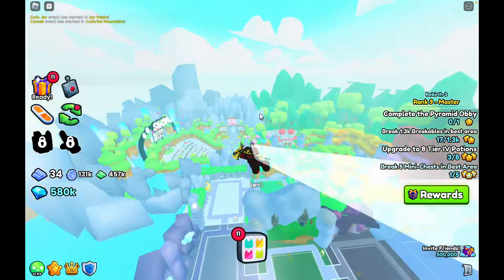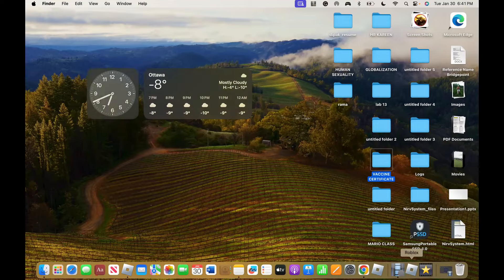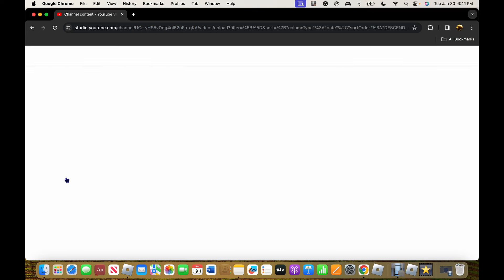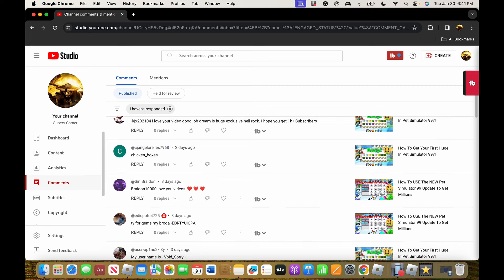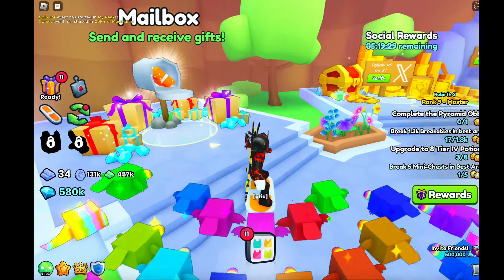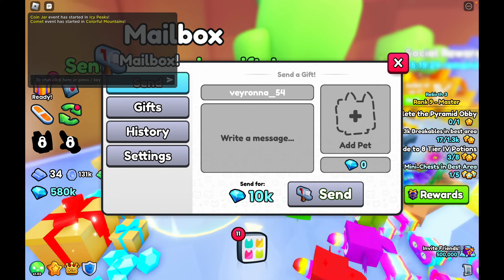So the giveaway works like this: I open YouTube Studio, go to comments I haven't replied to, and then I just pick one of these names. I have a lot of comments, and if I see your comment I'll pick you. He'd been waiting the longest so I'll definitely get around to giving you some gems.